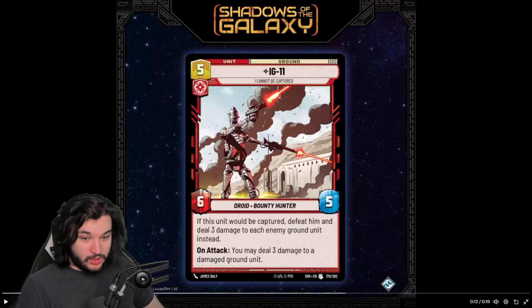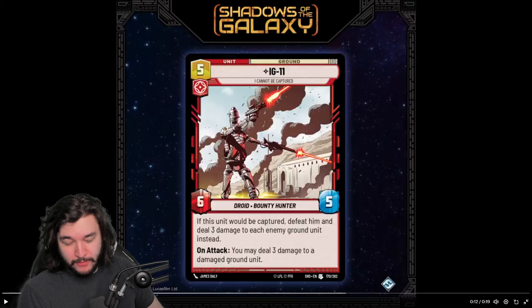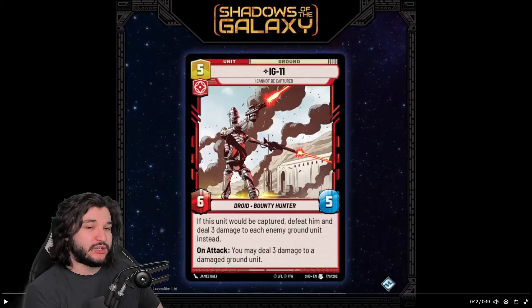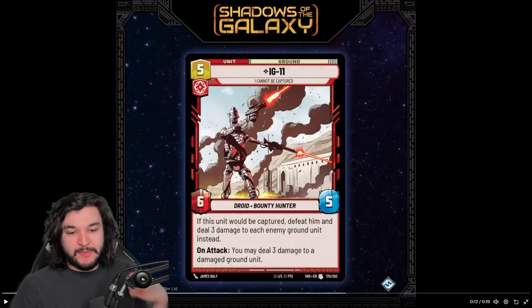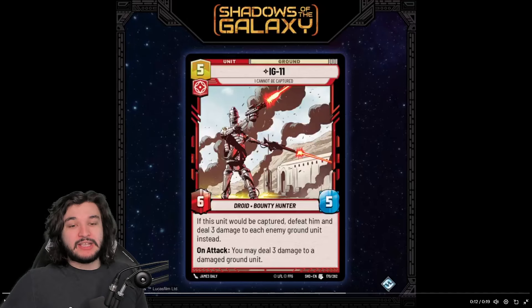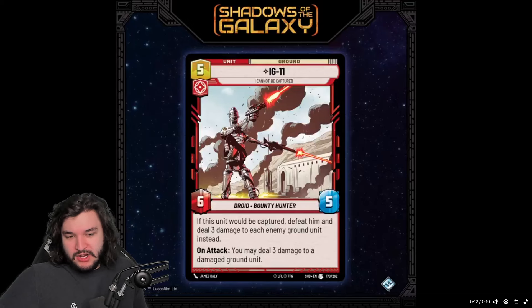Zeb and IG-11 do something pretty similar: on attack, they can potentially deal additional damage to something else. In Zeb's case, he must survive the attack and defeat an enemy in order for you to get the trigger. What makes Zeb powerful is that you can ECL him out, kill something, and then potentially kill something else — but that's really the only case where he's really good. IG-11, on the other hand, gets the on-attack trigger similar to Boba Fett at three resources, dealing three damage — in Boba Fett's case to an exhausted unit not played that turn, and in IG-11's case to a damaged unit.